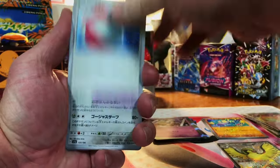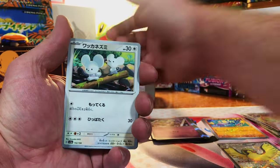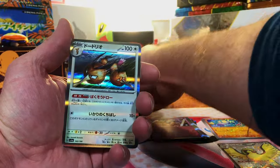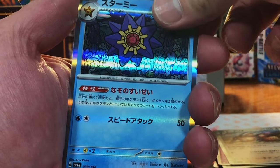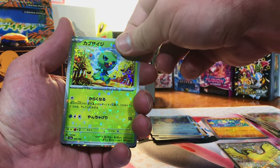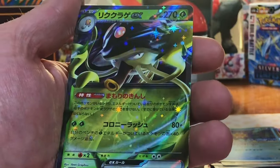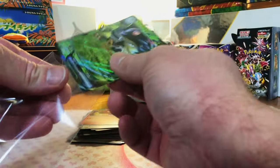Four packs left — we can do it, we can get an SIR, I know we can. We got the Dodrio from 151. We got the Starmie from 151. A reverse Capsakid, I think. And an EX — Toadscool EX. I'm already getting tired of the EXs.